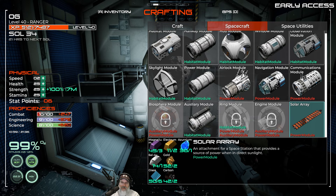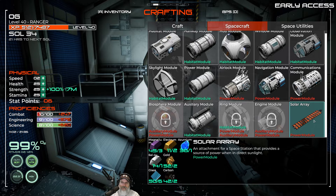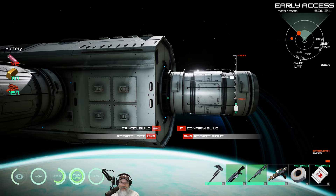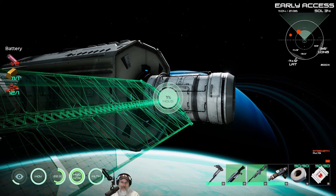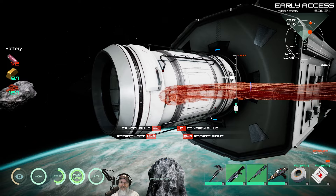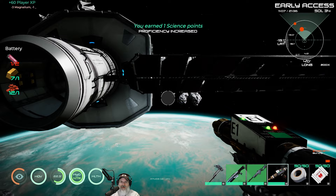Communications module, Auxiliary — Solar Array. I'm assuming we need that to generate the actual power. Biosphere module. Where would we attach this? Does it have to be attached to the power module? Can we do two of these? I don't know how many we actually need.